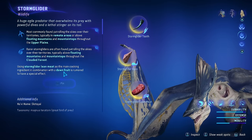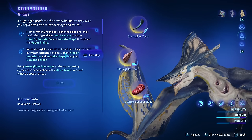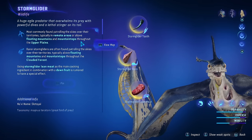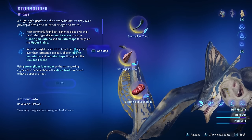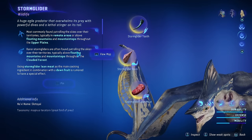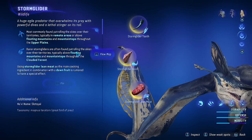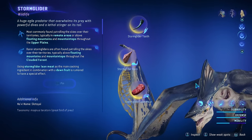The Hunter's Guide is really important because in Avatar Frontiers of Pandora you have to find where everything is. Storm Gliders are typically found in remote areas or above the floating mountains and mountaintops throughout the Upper Plains, but we don't have access there right now. Rarer Storm Gliders can also be found patrolling skies over their territories, typically above floating mountains throughout the Clouded Forest. Essentially we need to go to floating mountains and see if we can locate any flying around their territory.